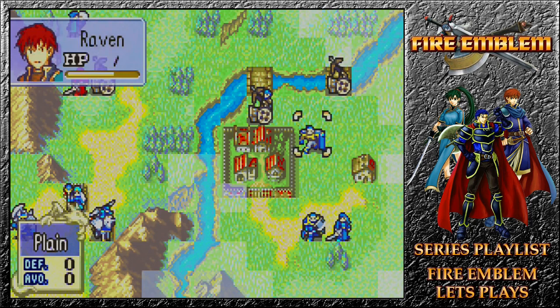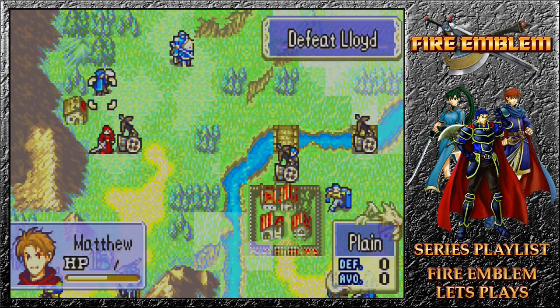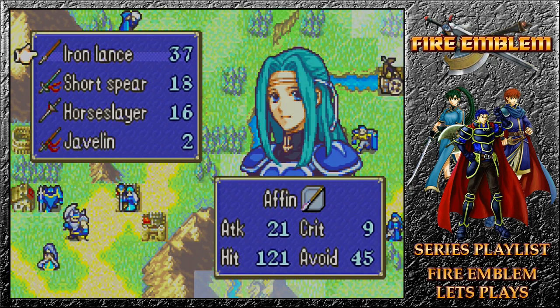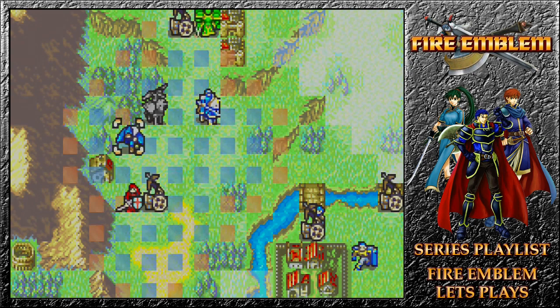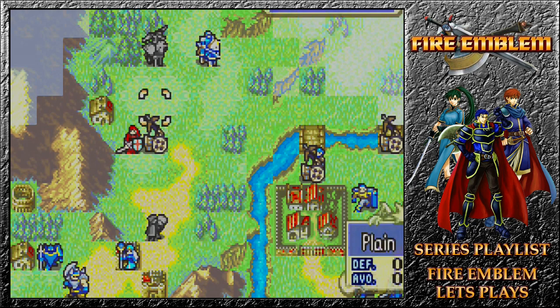We still have no way of recruiting Wallace just yet — unless we could talk with him. He's blocked us off nastily. We can gain some extra advantage if we get to certain places. Maybe we can use the strategy of Fiora rescuing Wallace. That doesn't look so bad. Matthew can bring himself back down here into a relatively okay location and use a Vulnerary to keep himself alive, giving Lloyd only a couple of targets to hit.